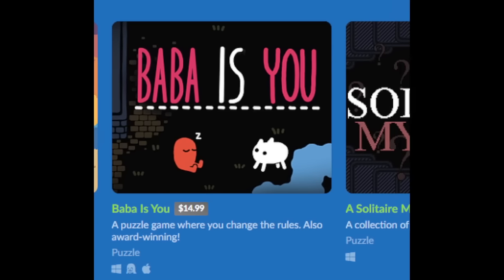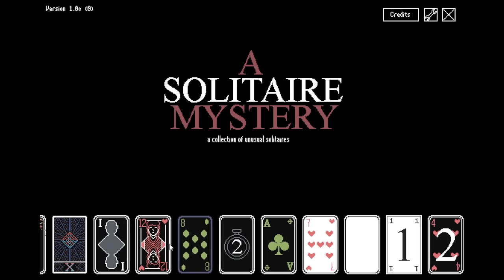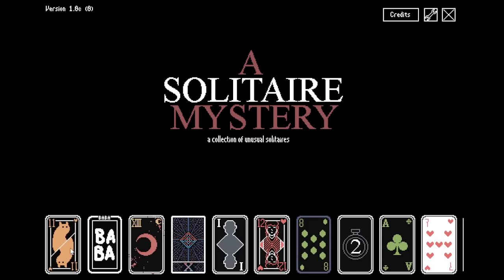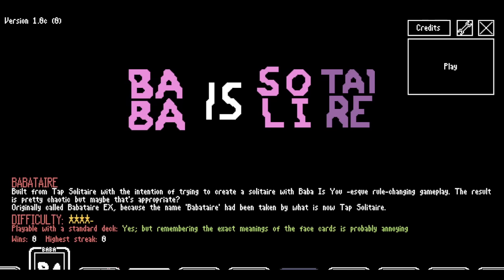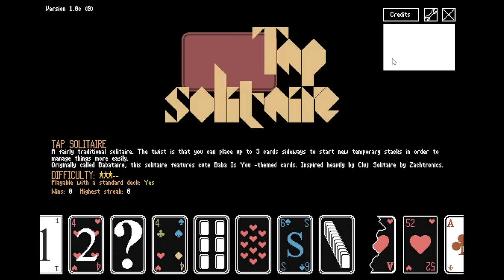So the BabaZoo developer made a solitaire game? Honestly, I don't even know where to start. There's like over 20 cursed variants in here. The first one is apparently Tap Solitaire, even though it's Baba art. And then Baba is Solitaire, which I guess is the most thematic — the intention of trying to create solitaire with BabaZoo rule-changing gameplay. There's a ton of them to select from. We'll just start with the first one, Tap Solitaire.